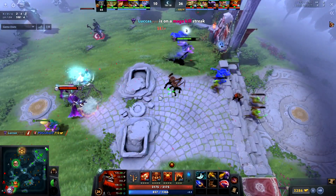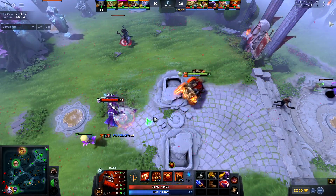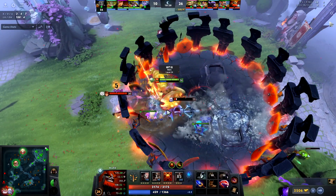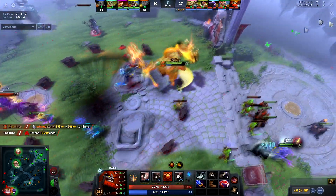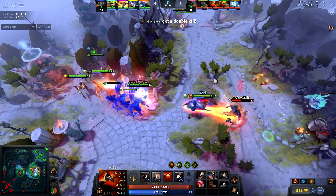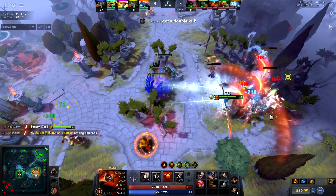Next up, let's look at how Mars counters Drow Ranger, and this is another multi-faceted counter. Drow is another hero who doesn't like enemies getting on top of her, and Mars with Arena and Blink Dagger can easily jump her and lock her down. Alternatively, Mars can also spear Drow out of position and put her in the middle of his team. All repositioning abilities are very strong against Drow, and Spear is one of the best. Arena can also keep Drow out of fights by putting her on the outside — she won't be able to do auto-attack damage into the arena, so your entire team can sit in there and be safe.